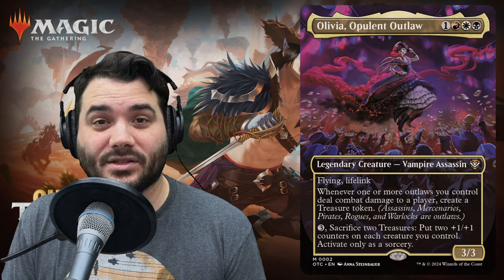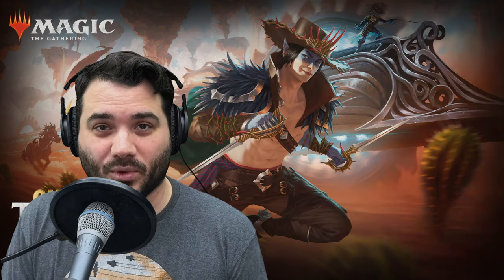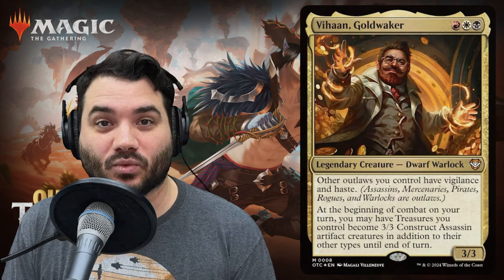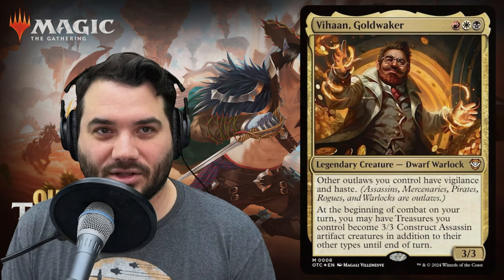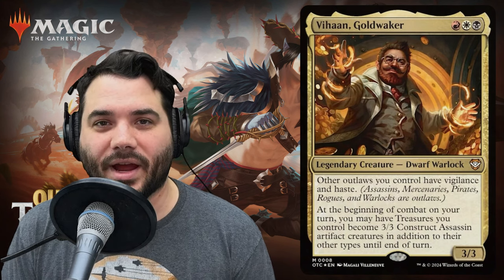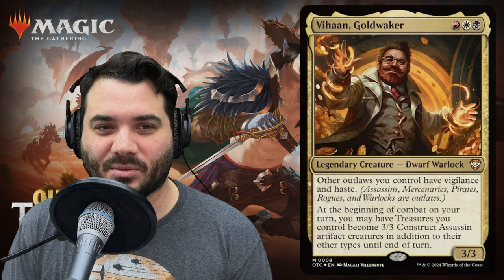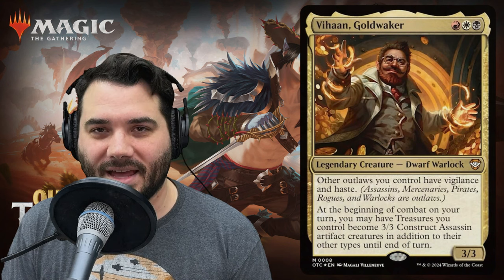Now that we've looked at the big bad, let's look at the other new cards printed specifically for this pre-con. First up we have our secondary commander: Vihan Gold Waker. He costs red, white, black for a dwarf warlock, is also a 3/3, and says other outlaws you control have vigilance and haste.